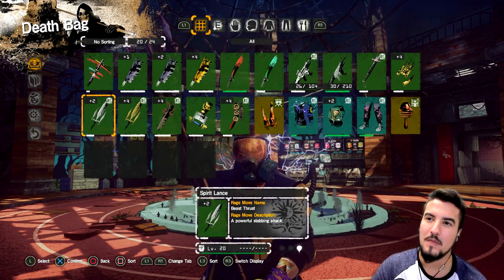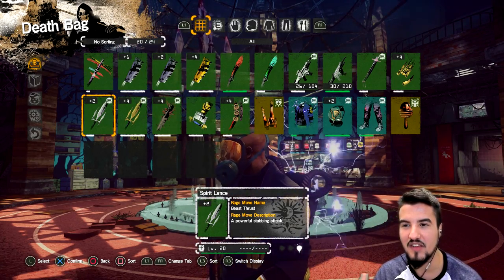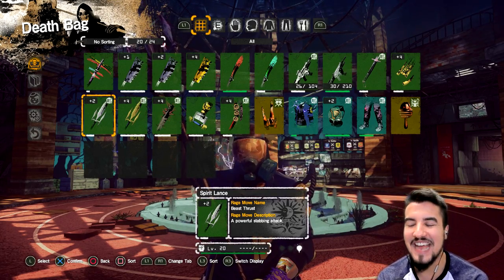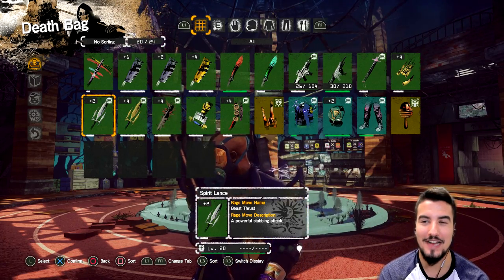Sadly, rage - anything above like 1 rage cost, don't use the rage move. It damages the weapon too much. Anyways, its rage move is called Beast Thrust - a powerful stabbing attack. That's super not descriptive. I'll try to use that to show you guys.